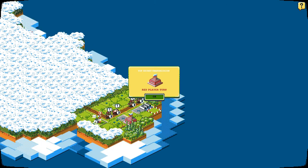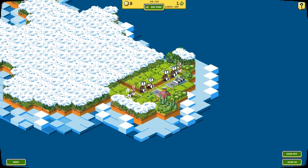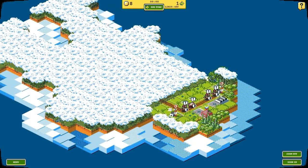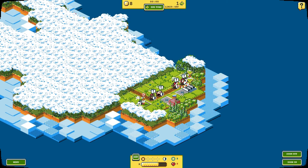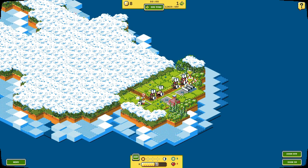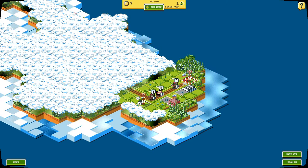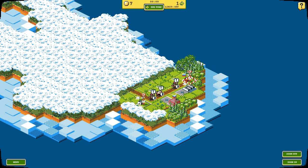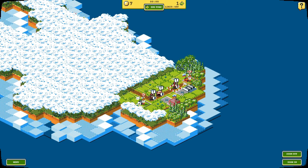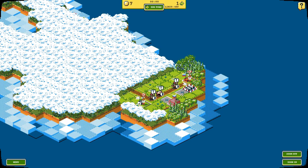Top Secret Transmission — Red Player's turn. So we are going to be the Red Player this turn. There are going to be a few things they are going to improve upon, which I'll talk about during the episode. Before I do that, I am going to take over this little tower right here. This is actually one of the things they are thinking about improving or changing — they don't want it where your guy is lost when he takes it over.